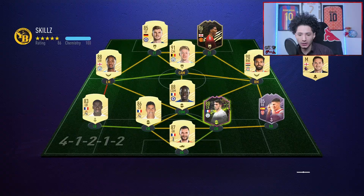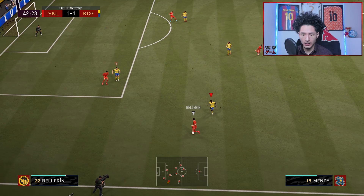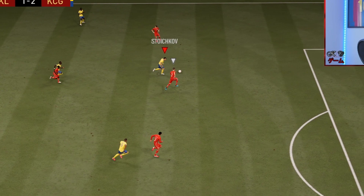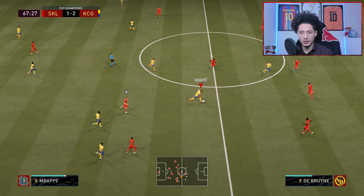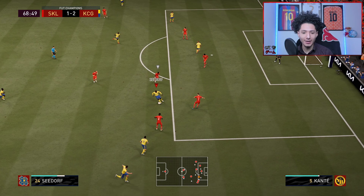Next opponent — skills player, let's get it. Stoichkov with — what a pass! Laporte got the best of him; we've been seeing a lot of that lately. We got a counter — he finds Mbappecito, what an assist right there! Look at that run, let's see if he's got that pace. He doesn't have the pace, but he's got the strength — didn't lead to nothing though.